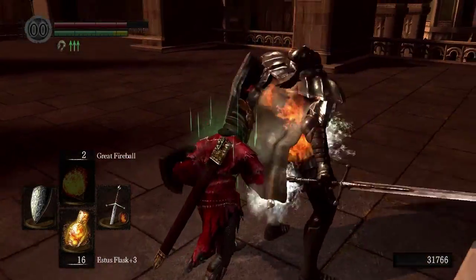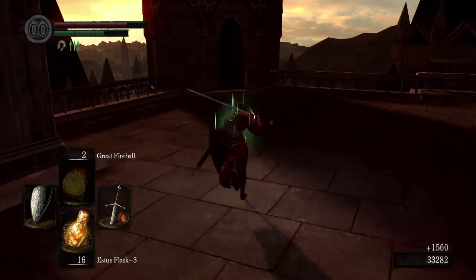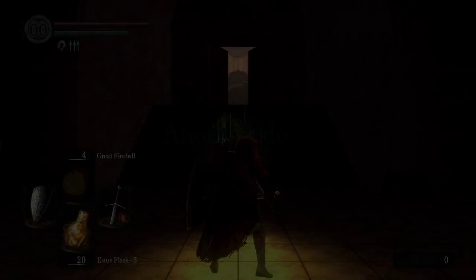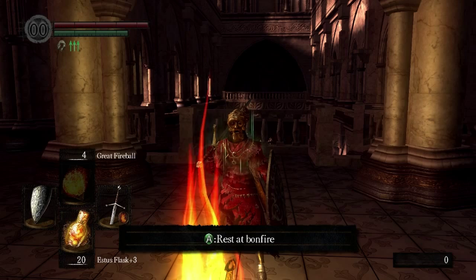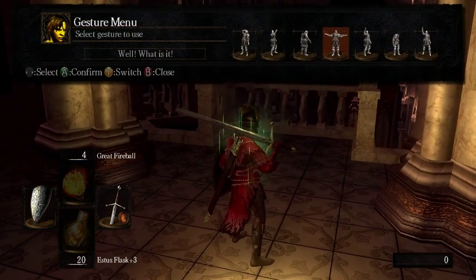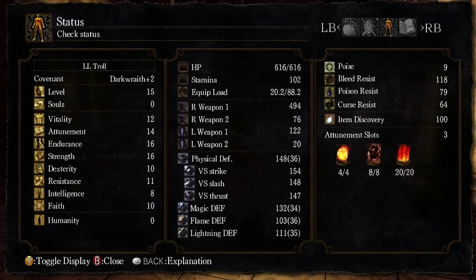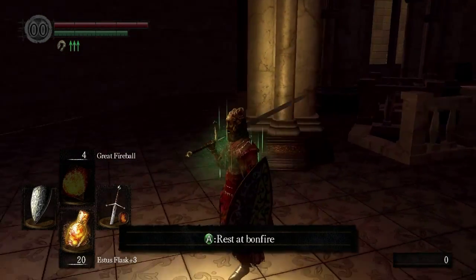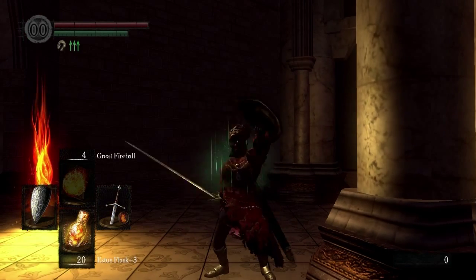Next up is this arrow knight — you can easily get behind him and backstab him, it's really not that hard. Finally, there is one last knight down the corridor, and that's the 13th and final silver knight. So that was my farming run — 30,000 souls in a couple of minutes. You can also buy twinkling titanite here, so it's a good twinkling titanite farming run as well. That's the soul farming run for Dark Souls — the one I recommend and the one I use. Cheers.